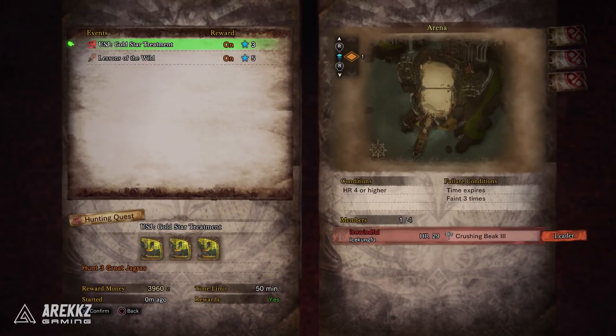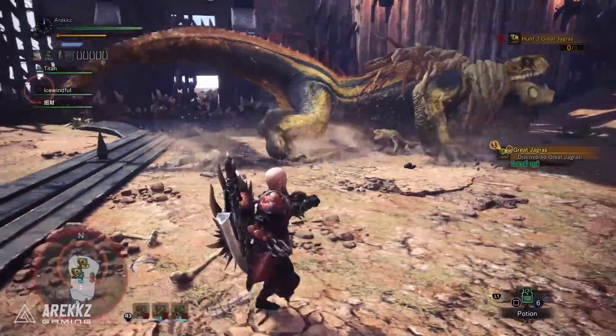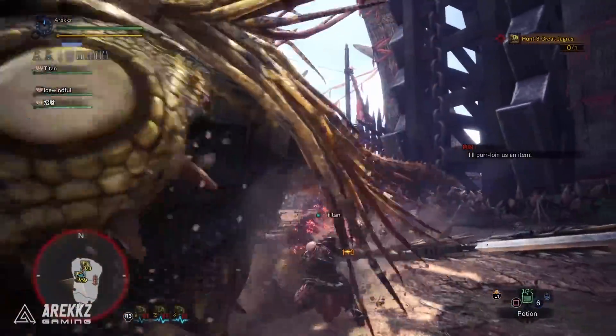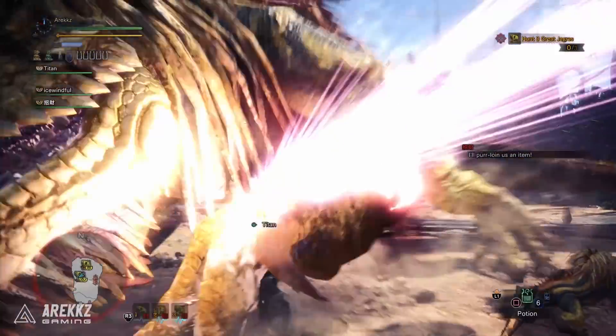This is the part that requires some patience and a little bit of luck, since it's entirely possible that when joining an event quest room people are instead doing the Horizon Zero Dawn quest, which is available from the board anyway. However, if you see someone posting the USJ Gold Star Treatment — this is the quest you want. It'll have you hunt three great jagras, and the quest is actually pretty funny: there's one giant great jagras, one normal size one, and one that is really, really tiny.